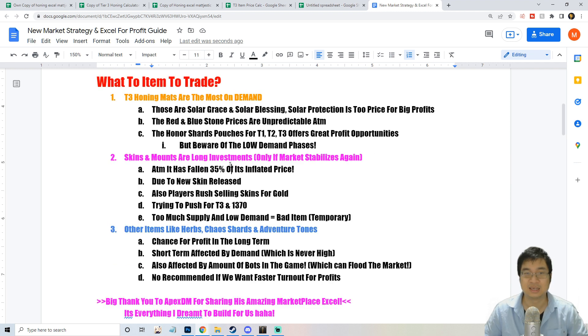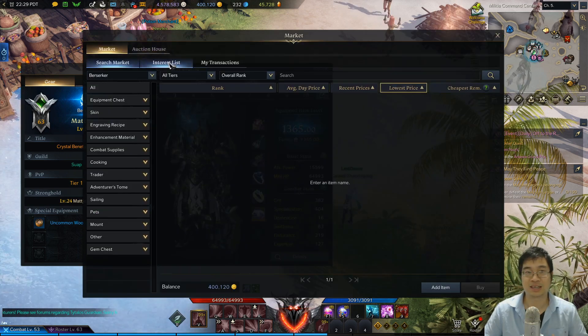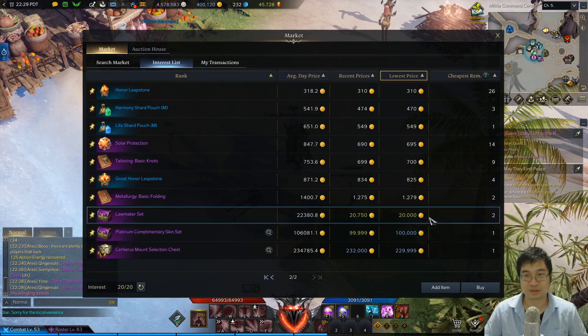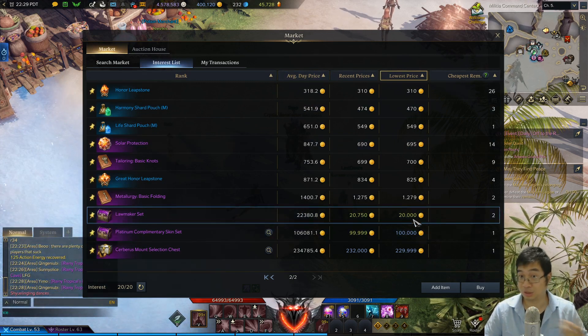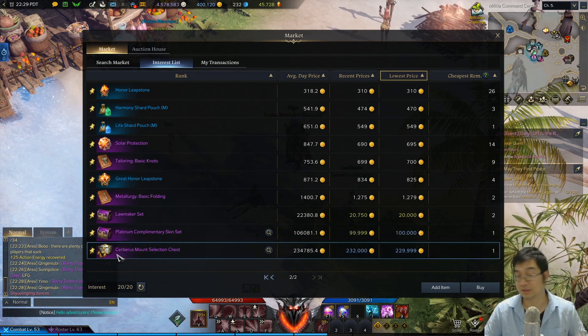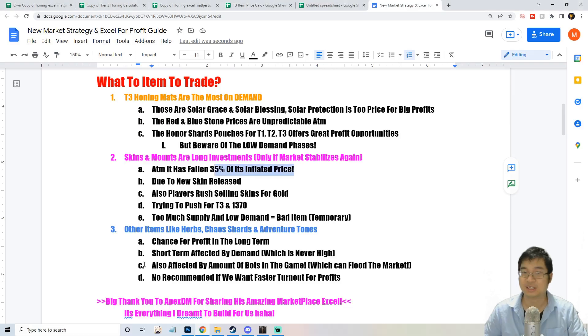You might be wondering about skins and mounts — why have their prices dropped? I've been monitoring them but haven't been investing. The Lawmaker skin went from 30,000 to 20,000 gold. The platinum skin and the celebration mount have also been going down. One reason is that new skins are being released, so there's less demand for current skins.